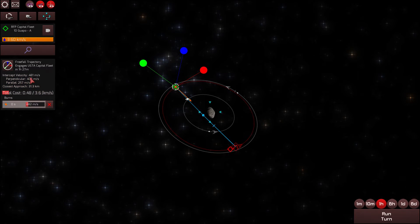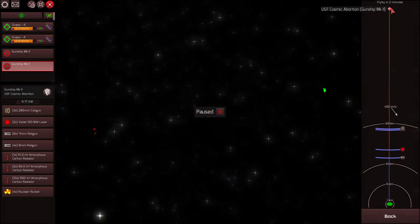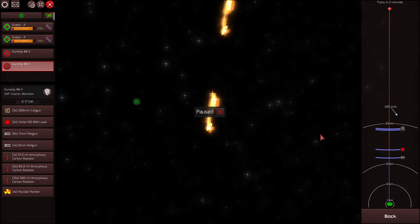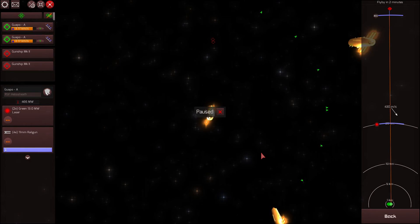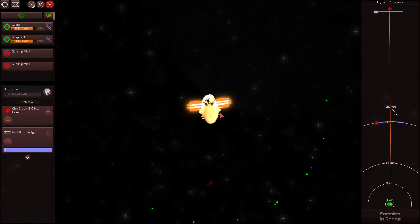Closest approach of 31.2 kilometers and an intercept velocity of 430 meters per second. Orient broadside — we're going to be in range in a couple of seconds. The enemy range is 37 kilometers, so we are going to skirt into the enemy weapons range unfortunately. But we can remember that 37 kilometer number and not make the same mistake again. Hey, it's just a simulation — there's a reason why we simulate these things, so we can make mistakes.